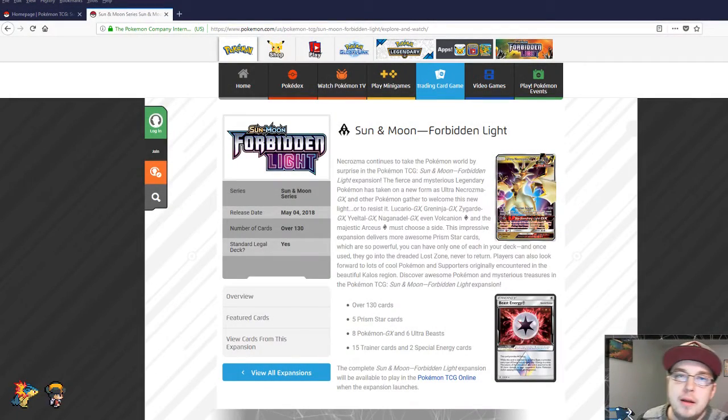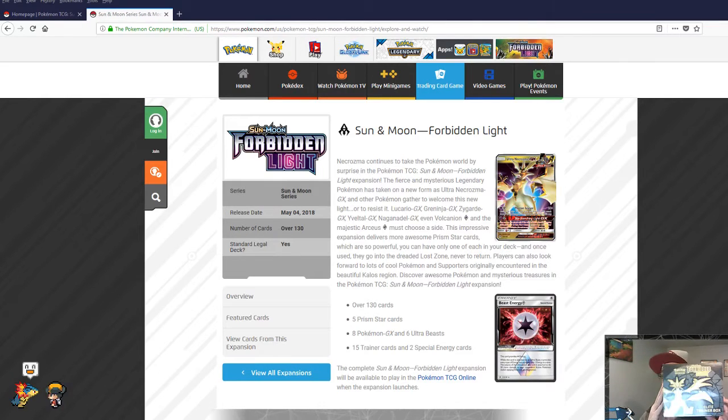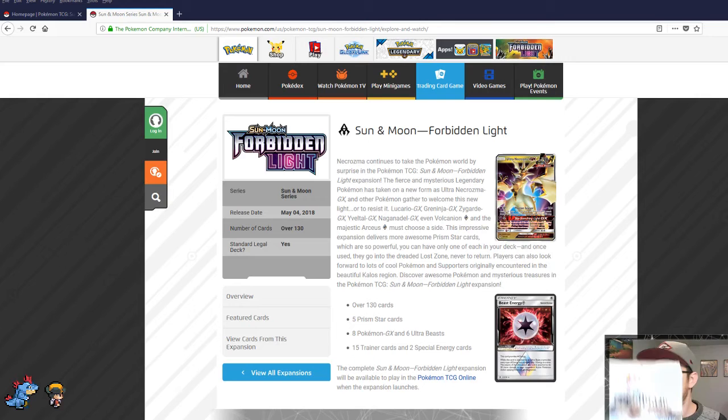Hey, what's going on everybody, PK Light here bringing you a brand new video. We're going to be talking about the Sun and Moon Forbidden Light set today. I thought it would be fun to jump into a little overview about the set itself before we open any packs, but we do have packs — we have lots of packs, an Elite Trainer Box which we're going to open this video, and then for the next two videos we're going to open a booster box. Before we open anything, I think it'd be best to be a little informed about what we're opening.